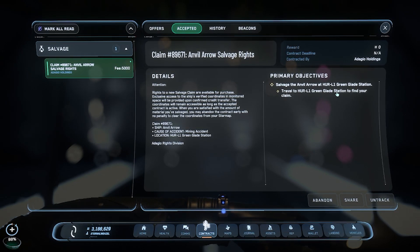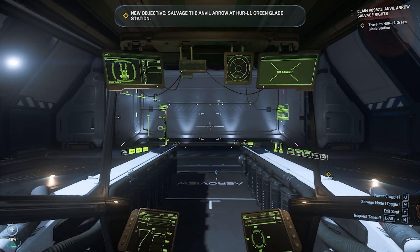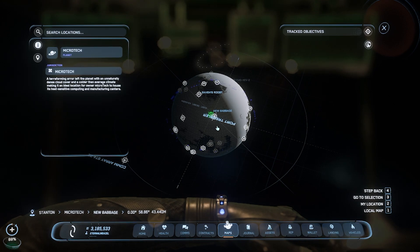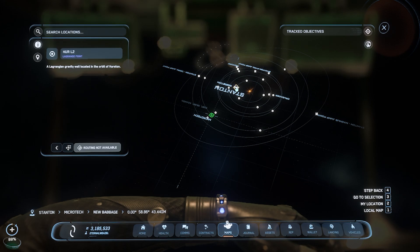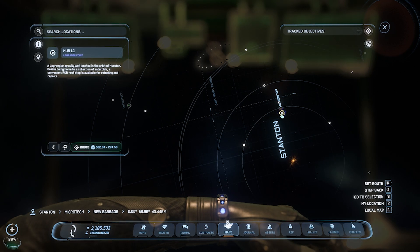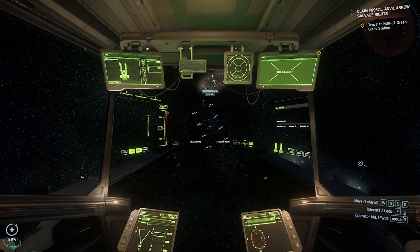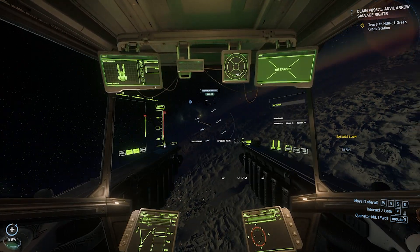We are going to see where we have to go — it's going to be HUR-L1. Once you have selected the contract, make your way outside of the hangar. Once you are in the air, you want to see where the location is that you need to go. For me it's going to be a little bit far because I am currently on MicroTech, but I need to go to HUR-L1. Click on it, choose the route — it's going to set your route automatically — and make sure you are in navigation mode.